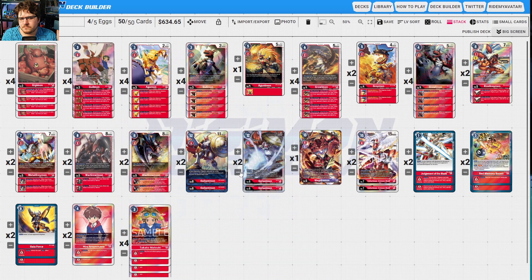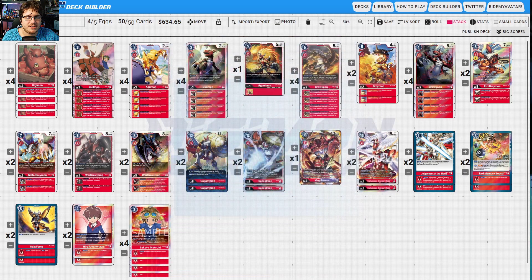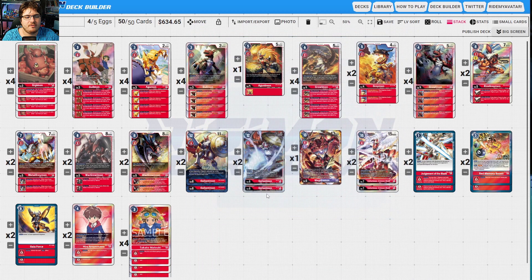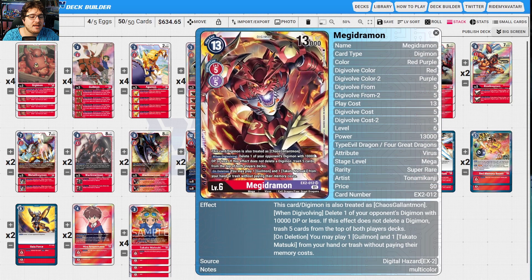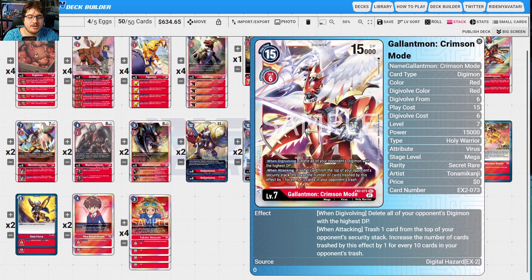The new Gallantmons increase the maximum DP by 2000, letting you choose opponent's digimon totaling 6000 DP or less to delete — getting rid of Mother is huge, that's why we're running Judgment of the Blade. MegidoFlame is in here to delete a 1000 DP or less, which can be 12000 if you have Gallantmon established. If the digimon doesn't get deleted, trash five cards from both players' decks, speeding up Crimson Mode wins. On deletion, play a Gallantmon and Takato from hand without paying memory costs.